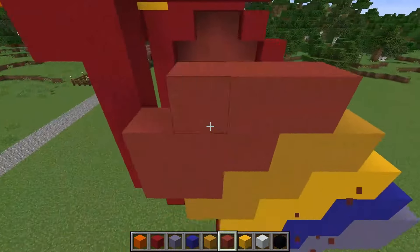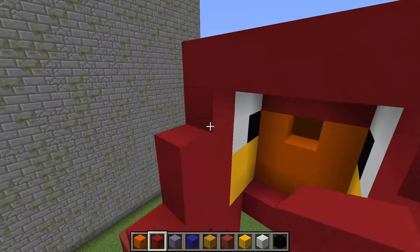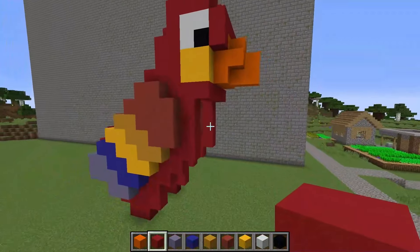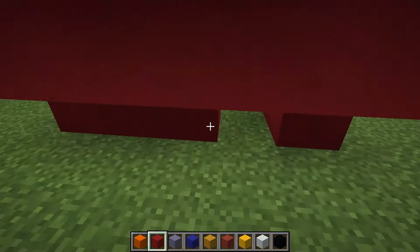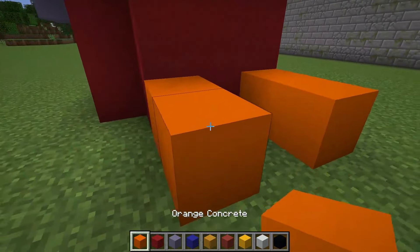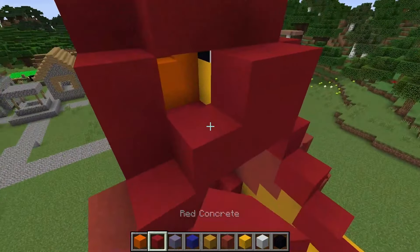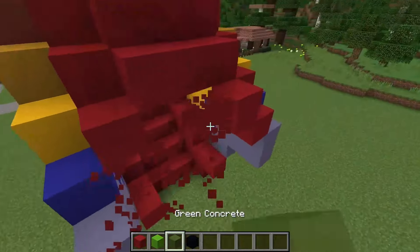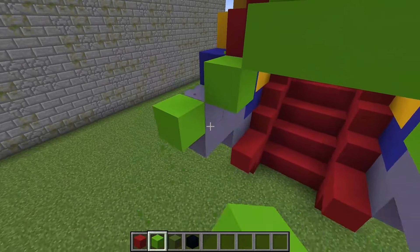With the help of different blocks, I am also completing the body of my parrot. I am building a comb on my parrot's head with red blocks. I am finishing my parrot's breast. Now I'm building my parrot's paws as if he's sitting on the ground. I'm filling in the empty space at the back. I'm completing the tail of my parrot from different blocks.